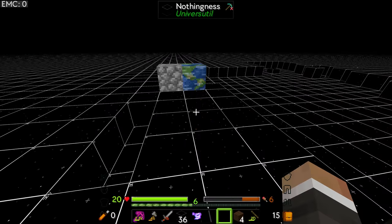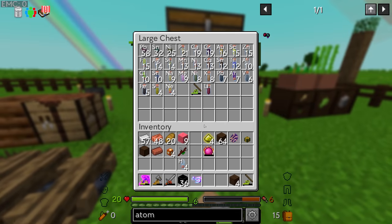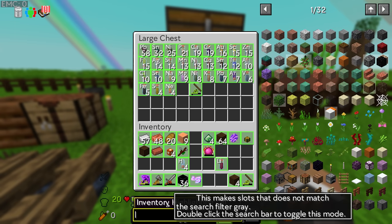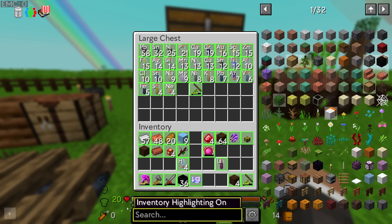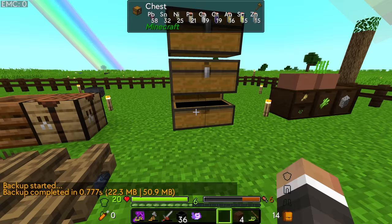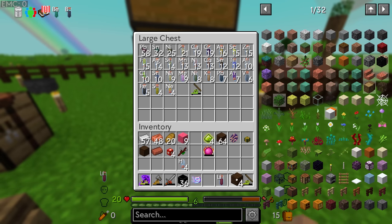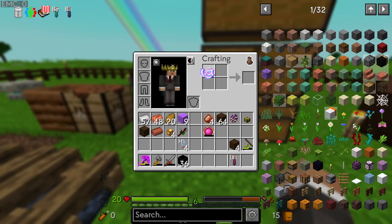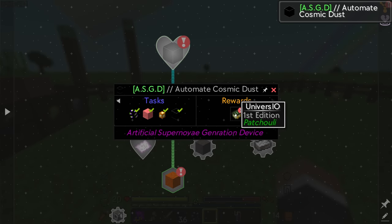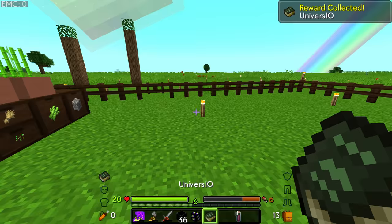Once we have at least 28 nothingness blocks, the only missing piece is another gravity block, which needs beryllium, lithium, and boron. Let me store the atoms away and check what we have. We have lithium but no boron or beryllium, so we'll go make more atoms — craft hydrogen and helium up through to boron and beryllium just like we did in episode one. I might take the existing gravity temporarily and make another right after.